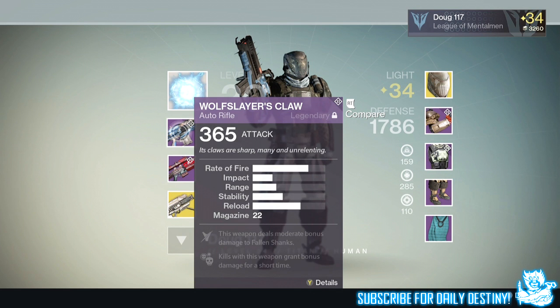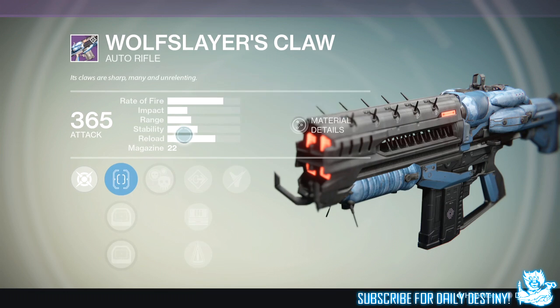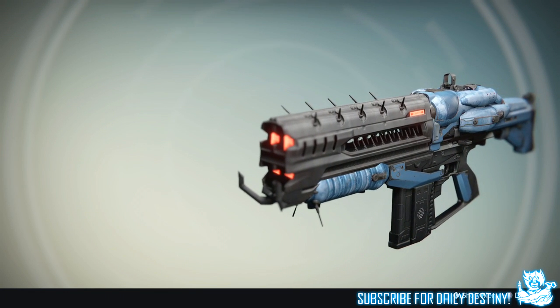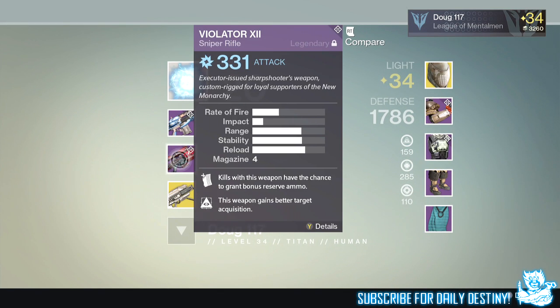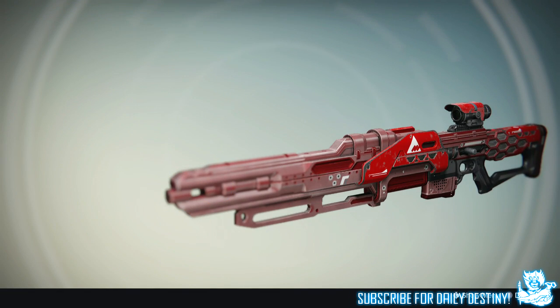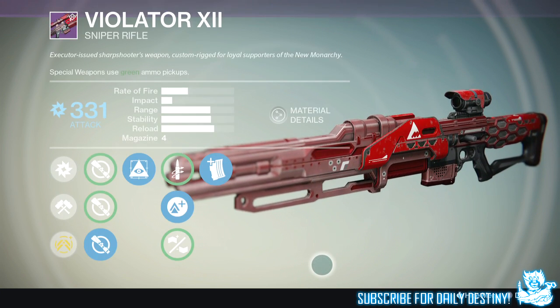As for weapons, you can see he has the Wolf Slayer's Claw bought from Variks the Loyal, using the weapon core you get for completing the level 34 Prison of Elders. He's also got the Villainy 1.2, a new solar sniper rifle — one I'm going to buy today — which he got from a package. And you can see his Gjallarhorn, the 365 attack version, which he got from the level 28 Prison of Elders.